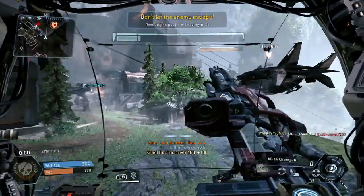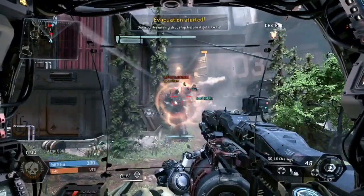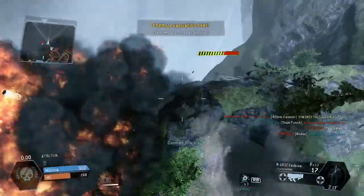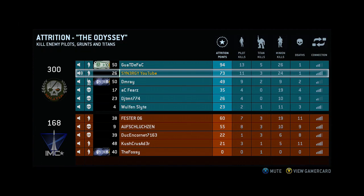Shoot that human player — at least we stop one from escaping. Unfortunately we're not going to get the dropship on this one, so I might as well keep spraying this guy and see if we can take him out. Titan punch! And we land. 73 attrition points, 11 to 1.